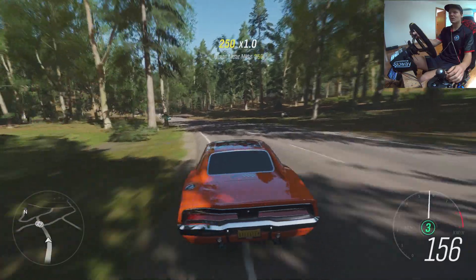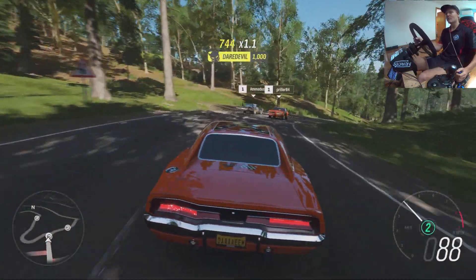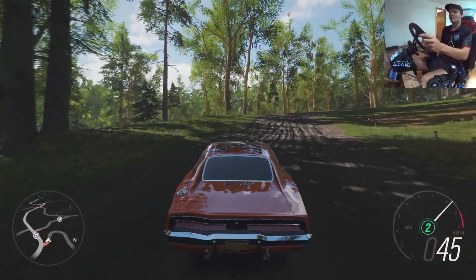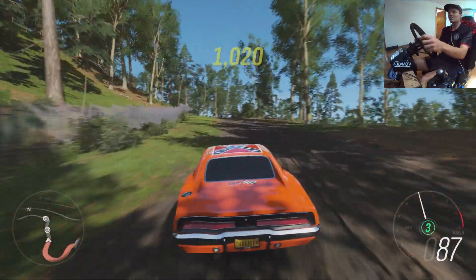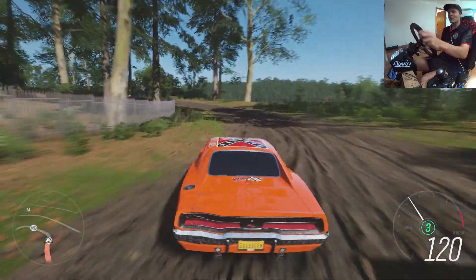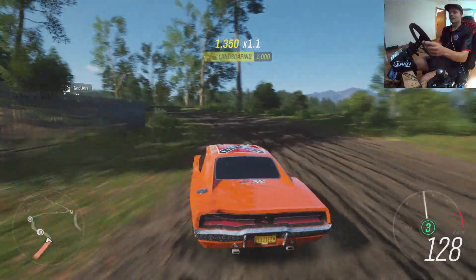Alright, we've got a nice little section — there's like this little Y bit here. If we hang a left. Up through here. Let's see how we go on some dirt. We've got our rally springs, our dirt tires — or rally tires, whatever they're named in this game. Let's see how we go on some dirt.